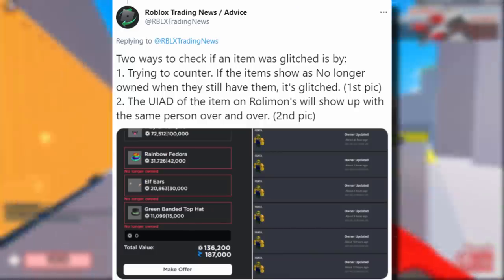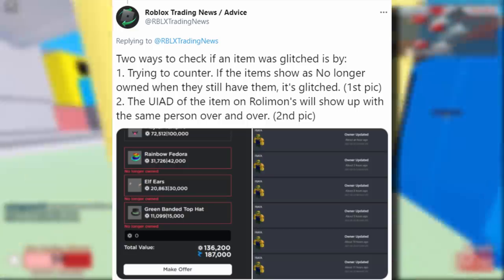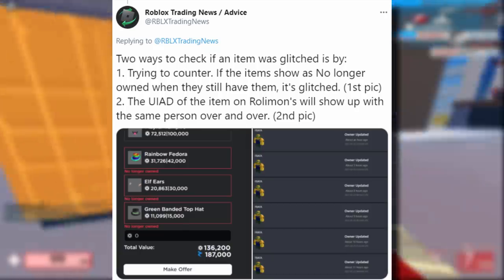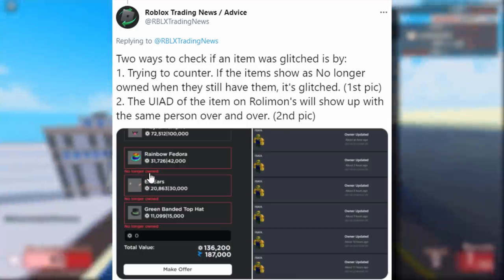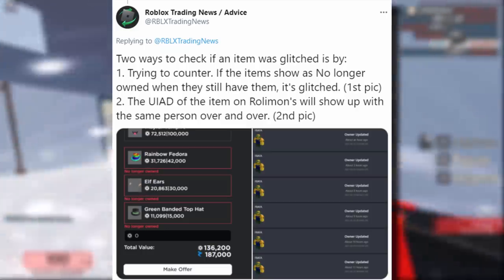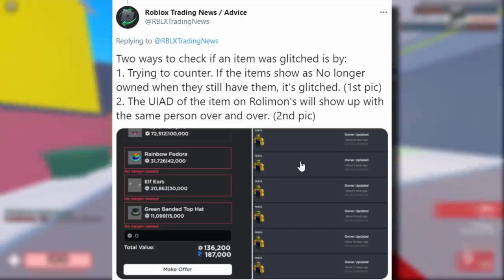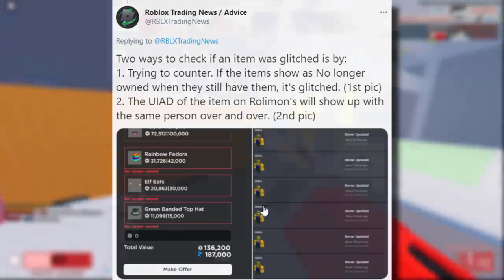If you're wondering how to avoid getting scammed by this method, Roblox trading news tweeted out two ways to check if an item is glitched. First, try to counter the trade — if the items show as 'no longer owned' when they still have them, it's glitched. Second, the UIAD of the item on Rolimons will show up with the same person over and over. As shown in the screenshot, the owner is being updated but it's the same UIAD, owned by the same person.